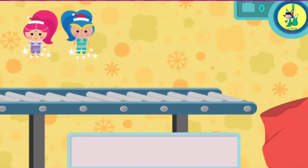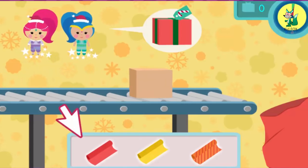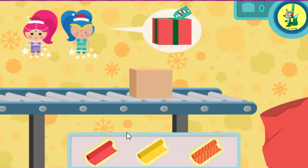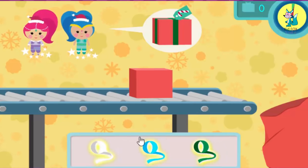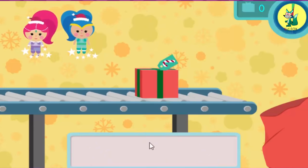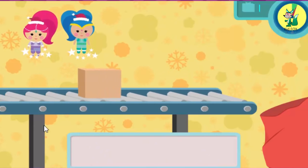Shimmer and Shine are wrapping presents so Santa can deliver them to all the girls and boys on Christmas. Will you help them wrap the gifts? Great — here comes a present that needs wrapping right now! Each present needs wrapping paper, a ribbon, and a tag. We need to wrap as many as we can before time runs out. Click the wrapping paper that matches the present. Perfect — now click the tag that matches the present. You're doing a magical job helping those genies!